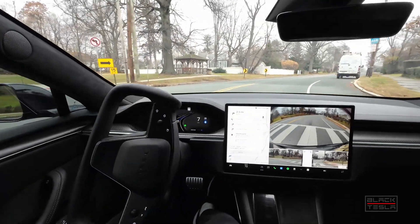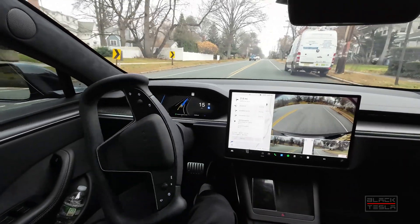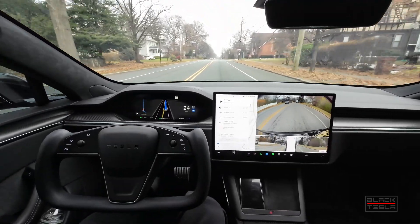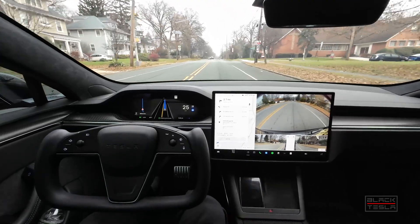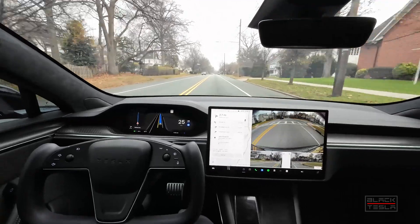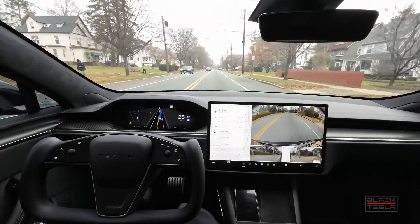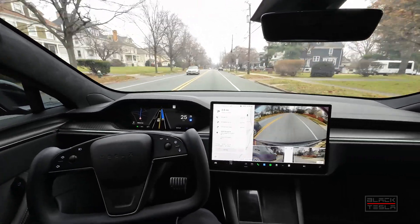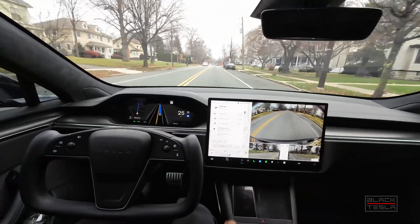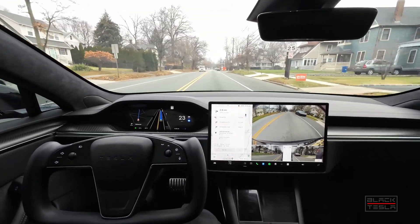It slows down here at the unprotected intersection — I'm going to flag that. It almost comes to a complete stop right there, which is not good. That's the different angle of our unprotected left and I'm not sure what it sees, but it's steep non-traditional angles for the turns and for the curb. It definitely needs to get out far enough for the B-pillars to be able to see left and right.